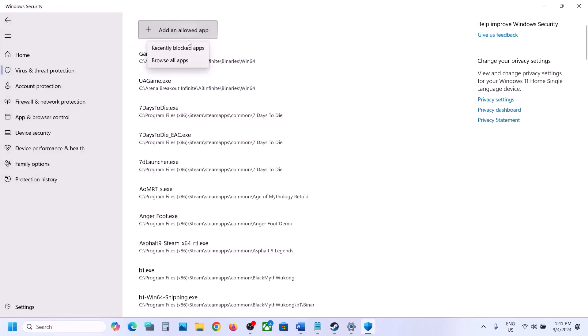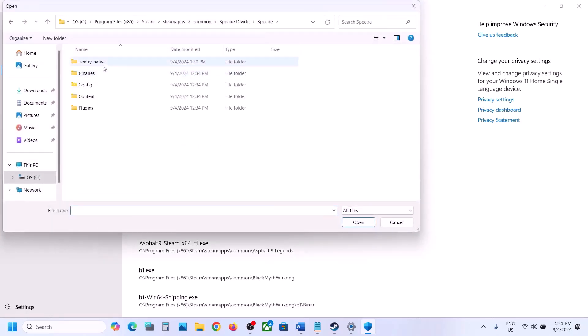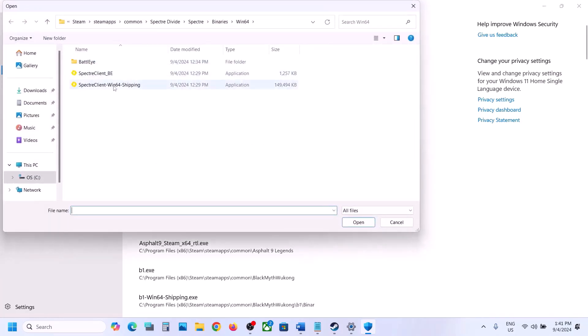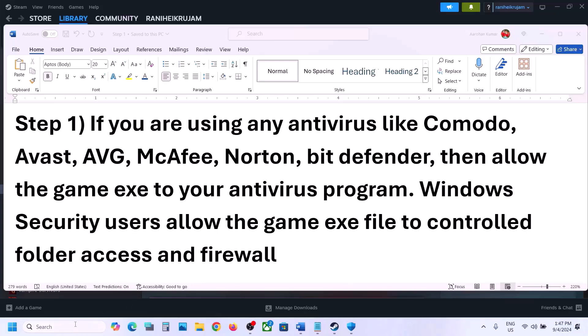Again click on Add an Allowed App, Browse All Apps — this time open the game's Binaries\Win64 folder and select that exe file. Click Open. Again click on Add an Allowed App, select the other exe file and click Open. Once all exe files are added, you can launch the game and check.